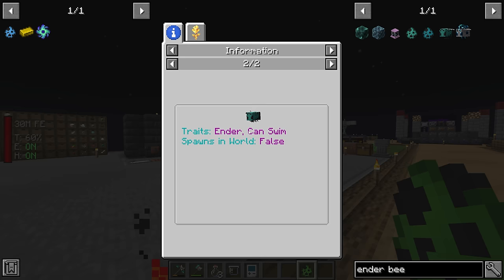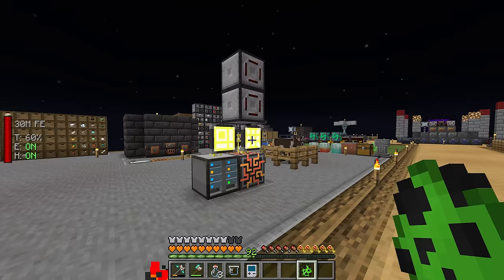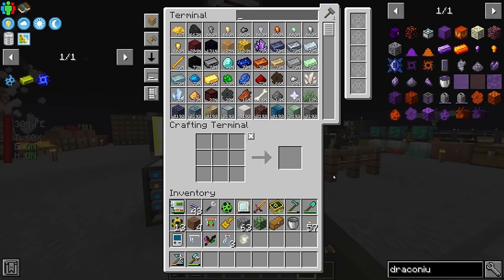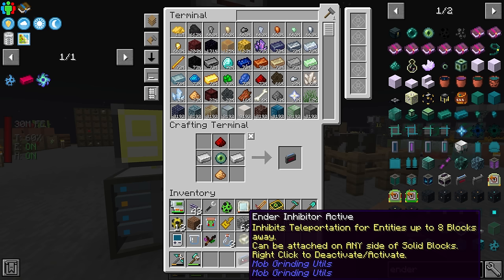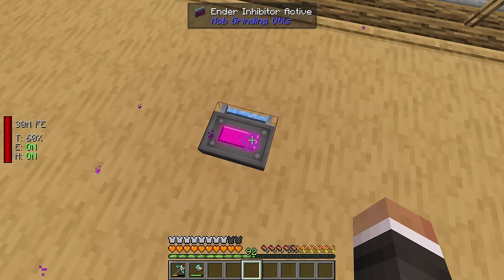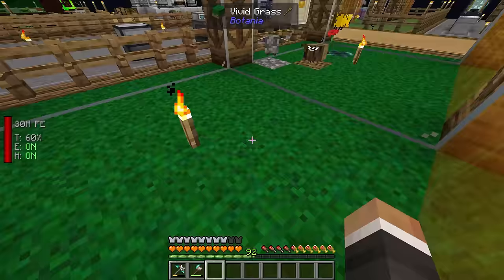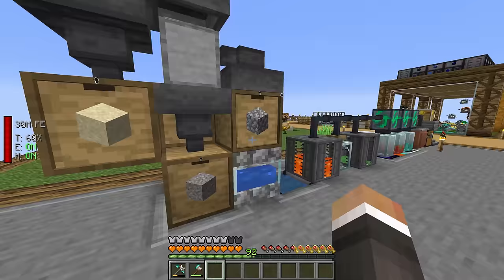Twitch chat pointed out we need to be aware that some bees like the ender bee have the teleportation trait — and apparently the draconian bee also has this trait — meaning they can teleport away, much like a regular enderman. Thankfully we can prevent this using an ender inhibitor from Mob Grinding Utilities. It's fairly cheap and inhibits teleportation for entities within range. You attach it to any solid block and right-click to activate. Placing it down near the apiary should prevent any teleporting bees from escaping.